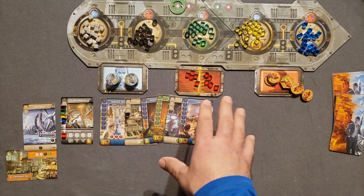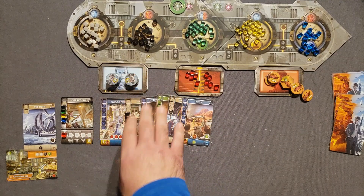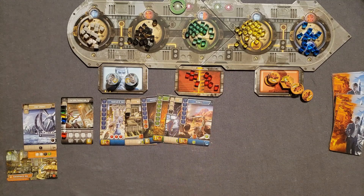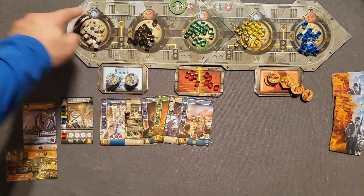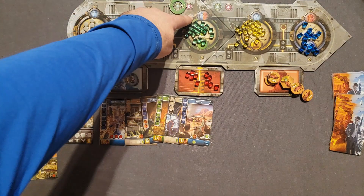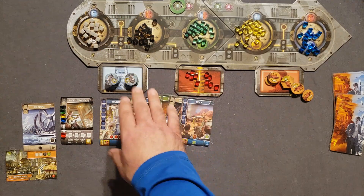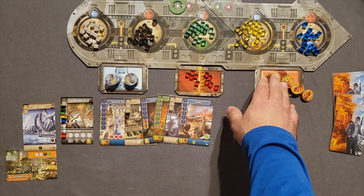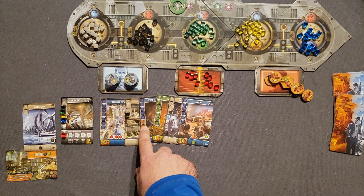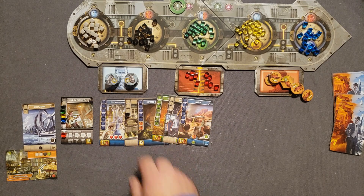For supremacy bonuses, the gray production grants a financier, green production grants a choice between generals or financiers, and so on. When you reach a supremacy bonus, you take one of the general or financier tokens and set them aside for end-game scoring — unless you use them for cards like Center of the Earth, which requires two general tokens. We'll flip the round tracker and start round two.